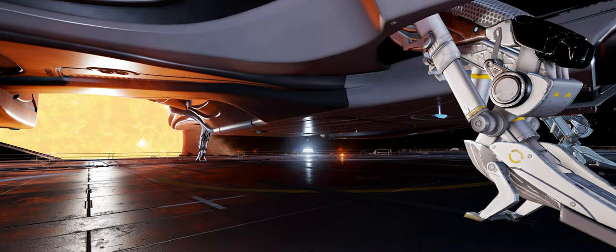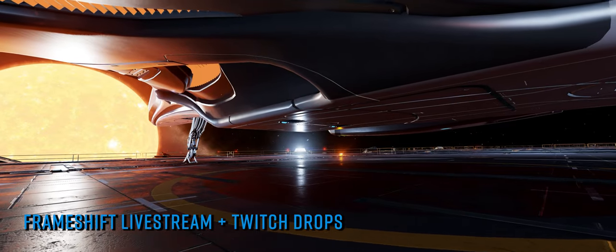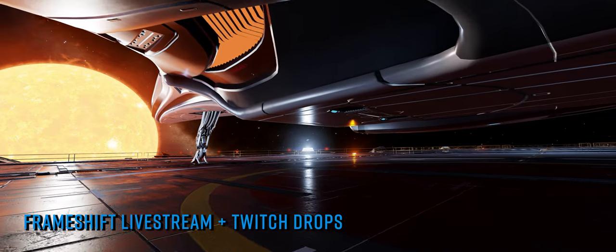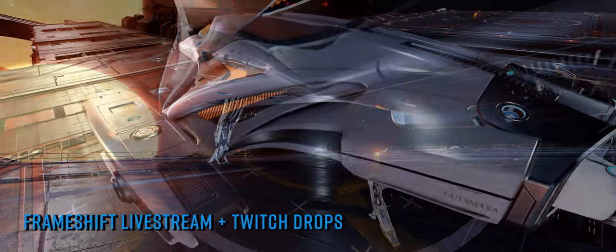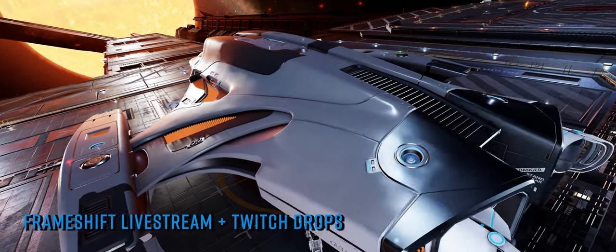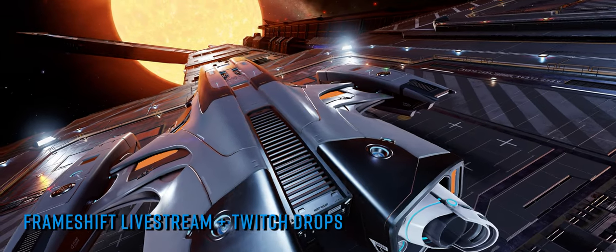Some time ago, when laying out their forward plans for Elite Dangerous, Frontier made it clear they were very keen on seasonal celebrations and events. It seems this Halloween they are going all out in celebration of all things spooky, ghastly and ghostly. Whilst All Hallows Eve itself is still 12 days away, the spooky goings on for Elite Dangerous actually start on Thursday the 20th of October.